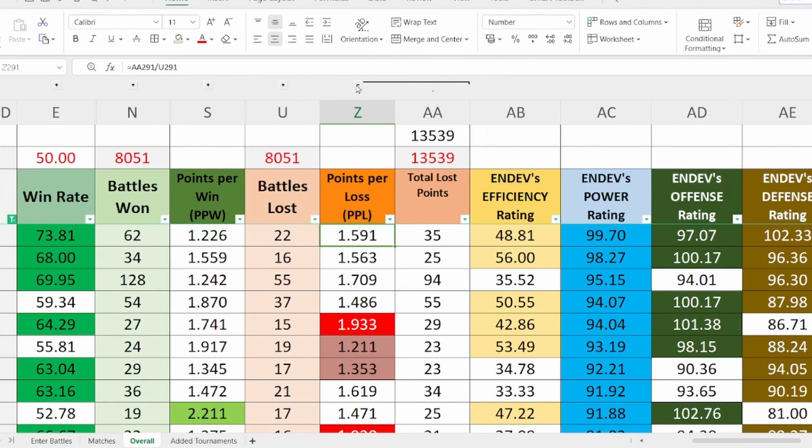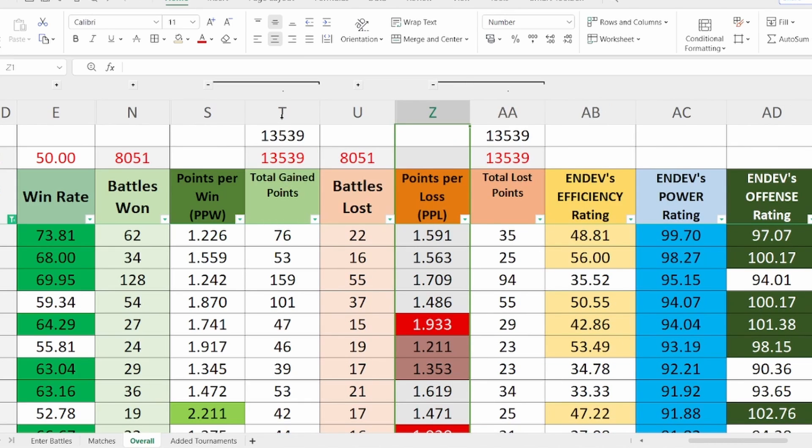Let's start with Points Per Loss. This is the opposite of PPW or Points Per Win. You can compute PPW by adding all the points that a combo gains and then dividing them by the number of wins — scores range from 1 to 3, so it's the average points a combo gets when it wins. On the other hand, PPL or Points Per Loss is the average points a combo gives to your opponent whenever it loses. You compute it by adding all the points lost and dividing by the number of losses. The lower the PPL, the better the combo.